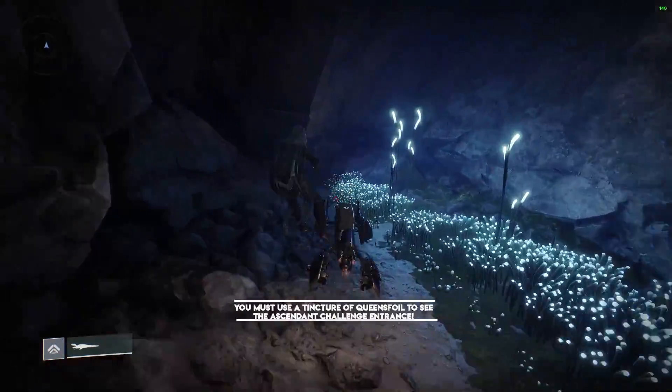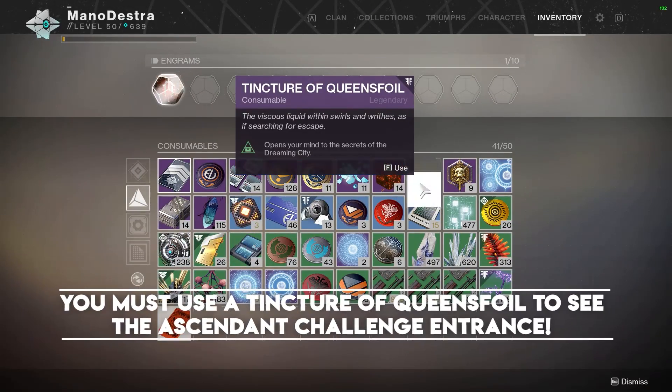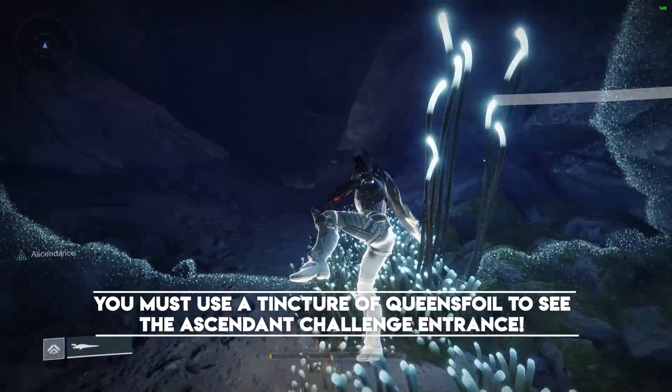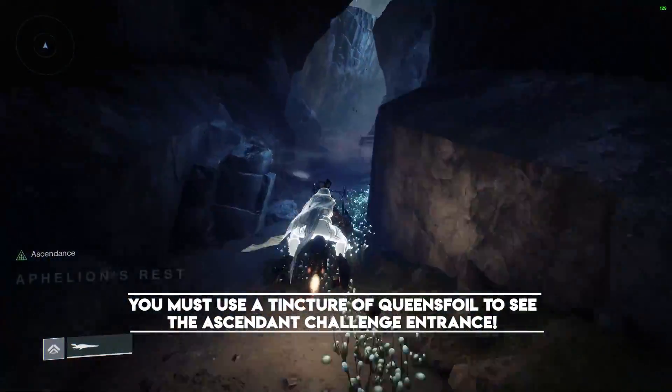Now, a couple of things to know ahead of time. Number one is that you need to use a Tincture of Queensfoil to see the Ascendant Challenge entrance. You can see it here on screen — it's a special consumable that you use to see all the different secrets inside of the Dreaming City, most notably the entrances to all the different Ascendant Challenges.